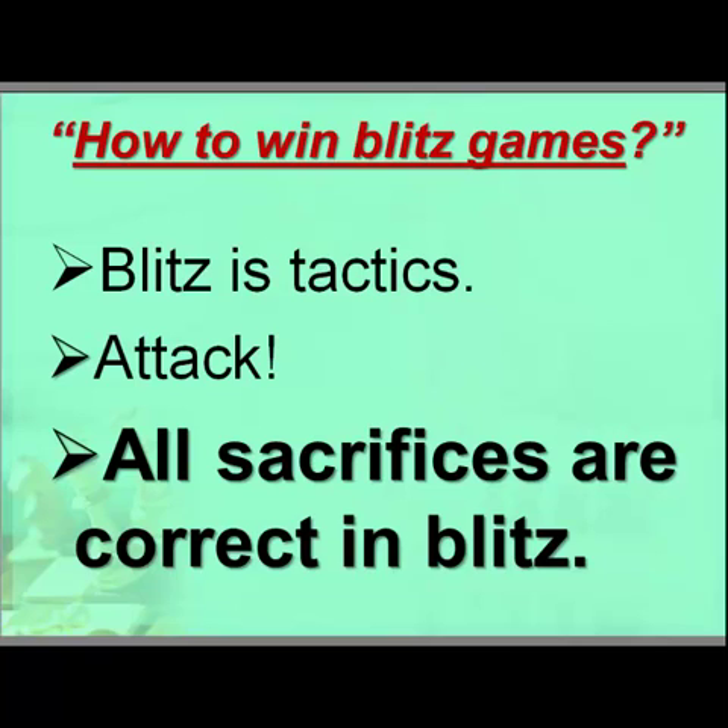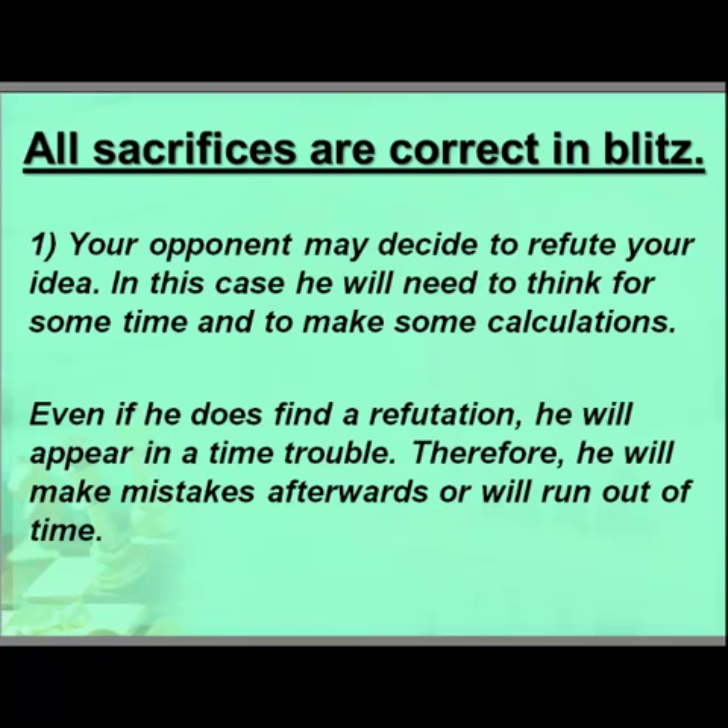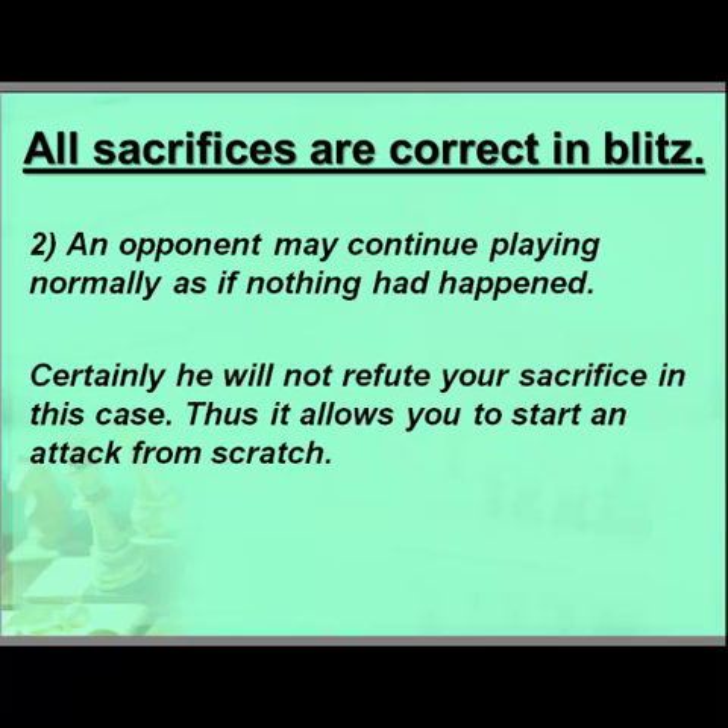When you make a sacrifice in a Blitz game, there are two possible scenarios. First, your opponent may decide to refute your idea — in this case he will need to think and calculate. Even if he does find a refutation, he will be in time trouble and will make mistakes afterwards or run out of time. Alternatively, an opponent may continue playing normally as if nothing had happened, not refuting your sacrifice, which allows you to start an attack from scratch.